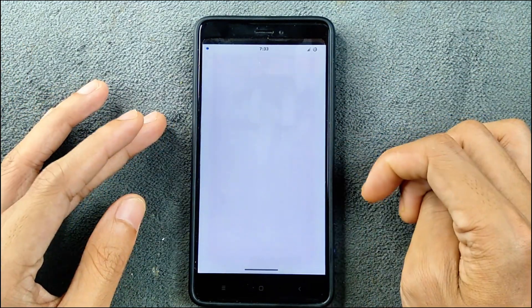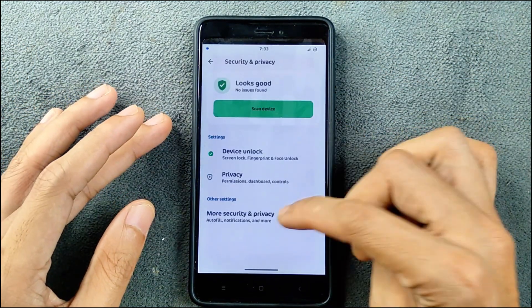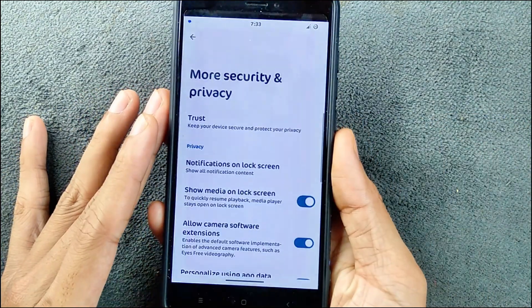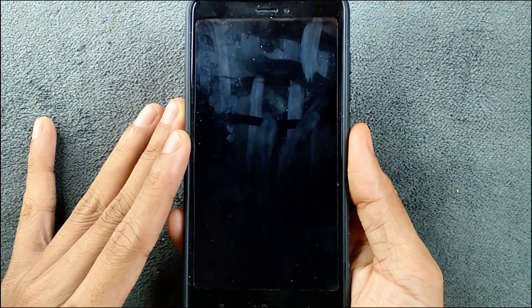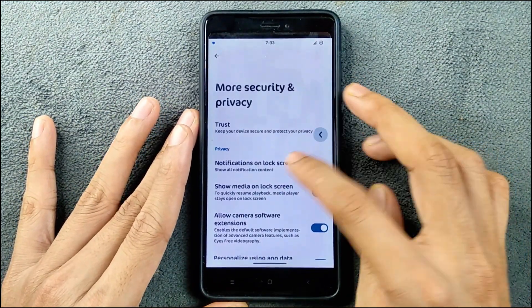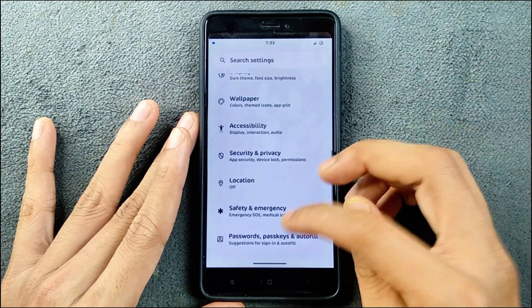In terms of security and privacy, we do have both face unlock and fingerprint unlock, and both of them work perfectly fine. Face unlock is a little bit on the slower side, but fingerprint is pretty quick, so you can use fingerprint here.